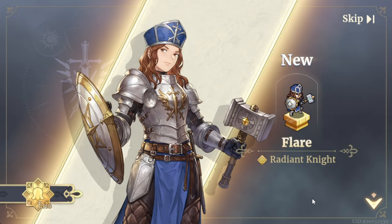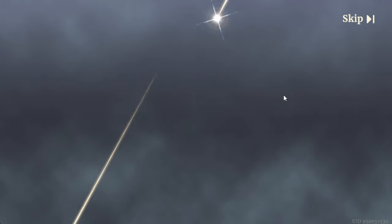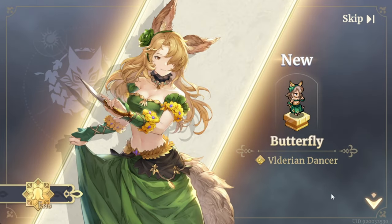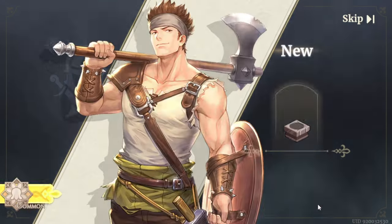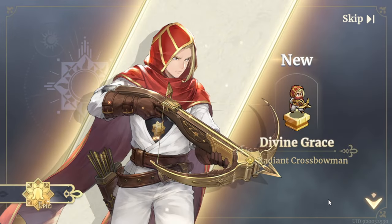At least we got an epic this time — that's a common — which epic am I going to get? There we go — Flower, a Radiant Knight! That's a really cool one. We got someone else too — another epic, Butterfly!